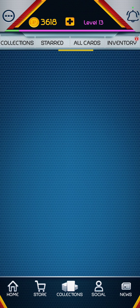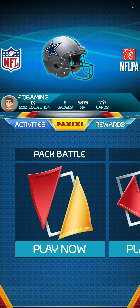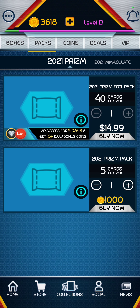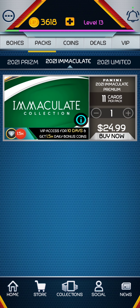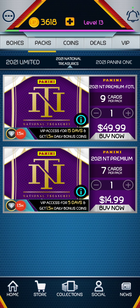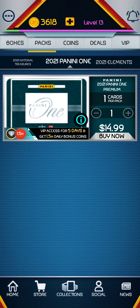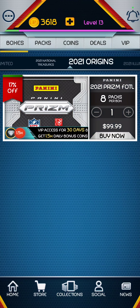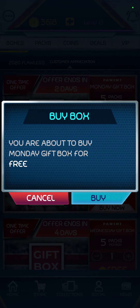If you go to your collection at the bottom, go to inventory — you should have some free packs there. But before that, go to the store so you can check out what's new. They should put the release date so you know exactly what's new; the newest ones are usually first. So I'm just trying to see what's new. You go to boxes, go all the way to the end, and these are the customer appreciation packs.